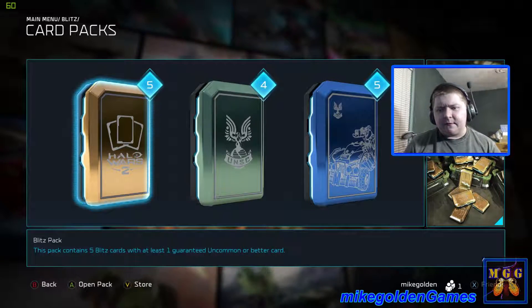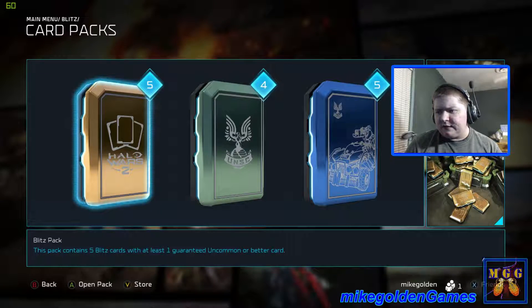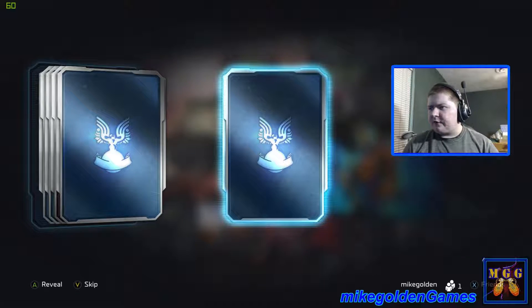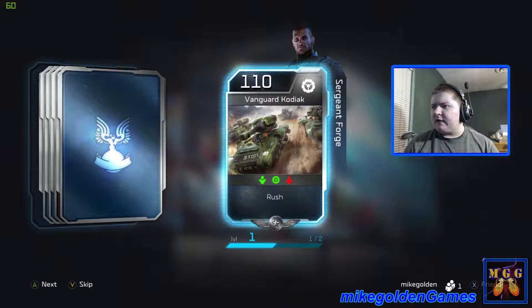It looks like I have some 5-card packs. This pack contains 5 Blitz cards with at least 1 guaranteed uncommon or better. So let's open it up and see what we get. The first card is Reveal — a Vanguard Kodiak. That's pretty good.